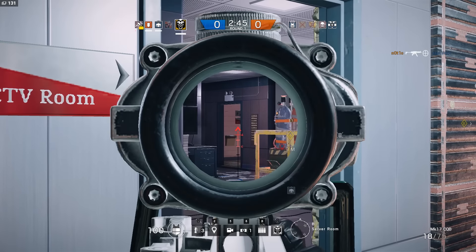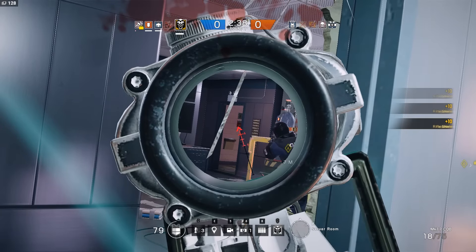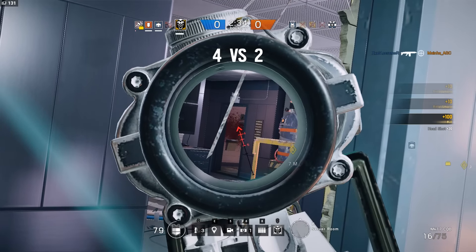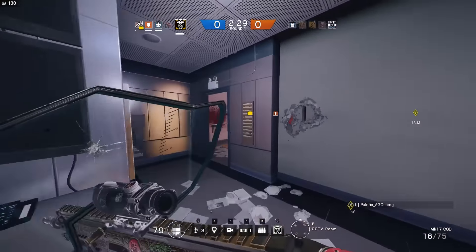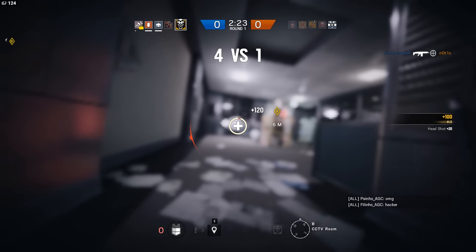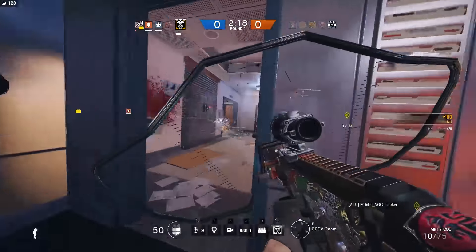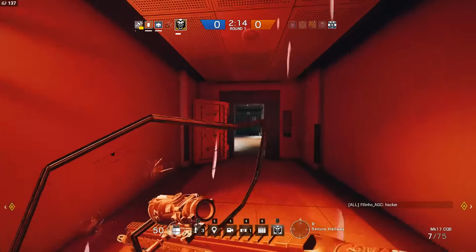The second phase is the approach to the building. You're going to want to keep your eyes peeled for any late peekers, make sure you're approaching with the team, and be on your way to the location you've predetermined. For example, if we're playing Canal, I'm going to want to go up onto the B windows and be a pain in the ass there — maybe flush some people out. You also want to consider being on an angle where your team can push the enemy towards you so you can get an easy kill.